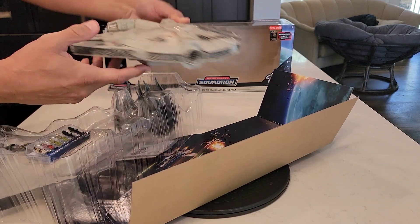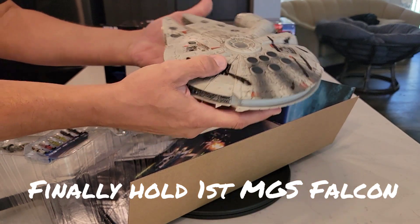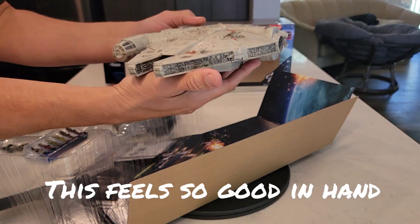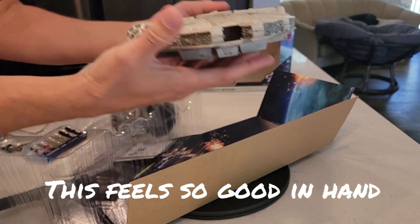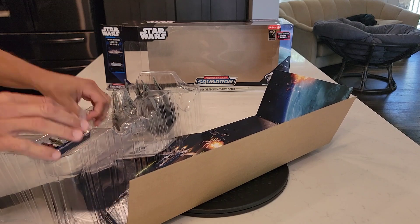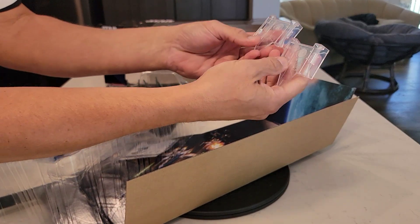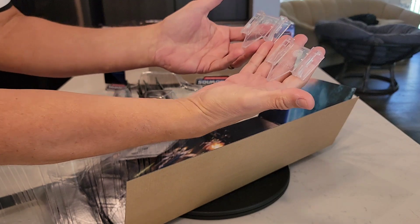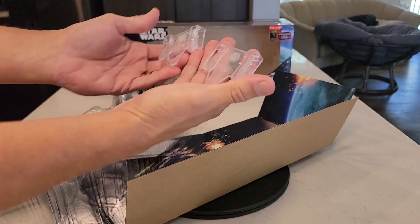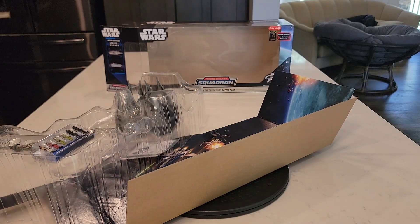Boy, that is a pretty ship, guys. This is the first time I've opened up any of the Falcon — well, I've got the Falcon downstairs, but this is definitely really pretty with good heft and weight to it. It does appear we've got a couple of flight stands for those interceptors right there — I hope everybody can see that.